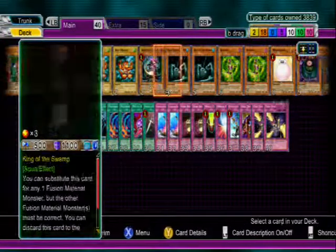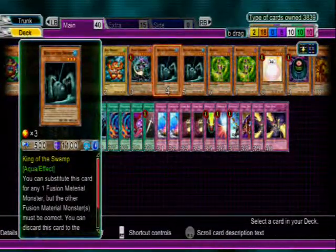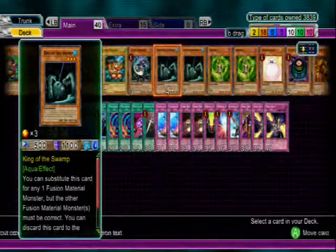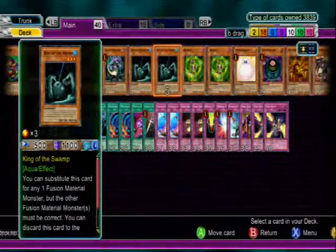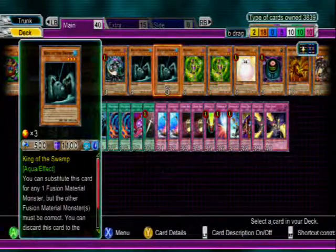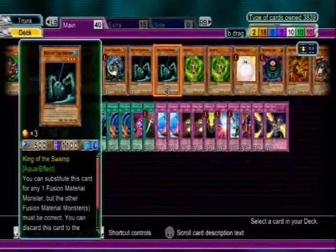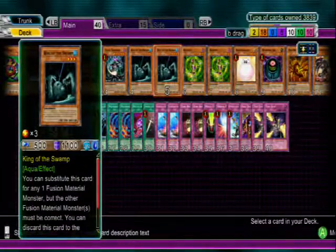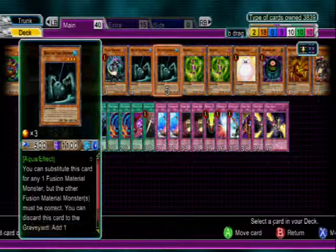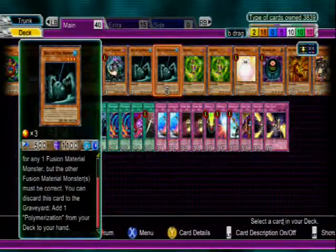Two King of the Swamp — you might ask why. Well, it counts as a substitute monster for the other material needed in a fusion, or you can discard it to get a Polymerization. We'll get into that more when we get into the fusions.